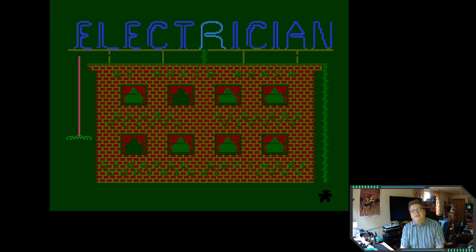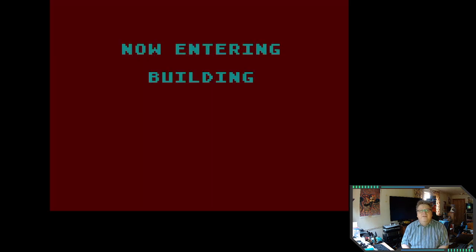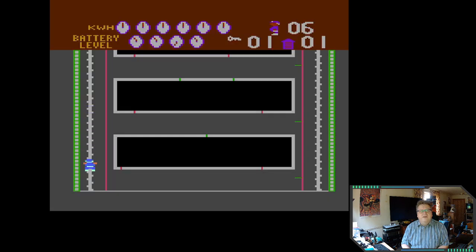So let's move to the game capture. Hopefully you can hear the tune and can still hear me. Nice little title screen there — Electrician listed at the top. So I think we'll enter the building. As far as I know, I've got to join up lines to power up the rooms. I remember you had to press the button down and draw a line. Let's jump up — diagonal. Looks like I might die. So I've got to join these lines up.